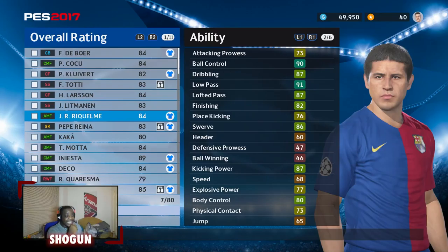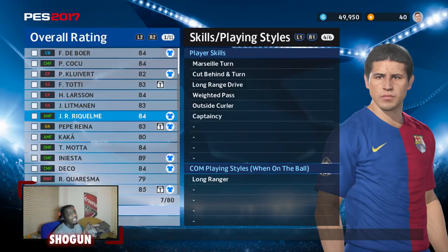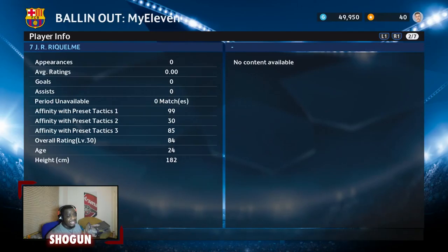When you break down his attributes even more, you've got 90 ball control, 87 dribbling, 91 low pass, 87 lofted pass, 82 finishing, 86 swerve, 87 kicking power, 80 body control. This guy is just an attacking monster. He's also got a lot of skills to use on the ball — Marseille turn, back heel, the hiding turn — meaning if you know how to use those skills it can be very hard to get the ball off him. He's also got weighted pass and outside curler.